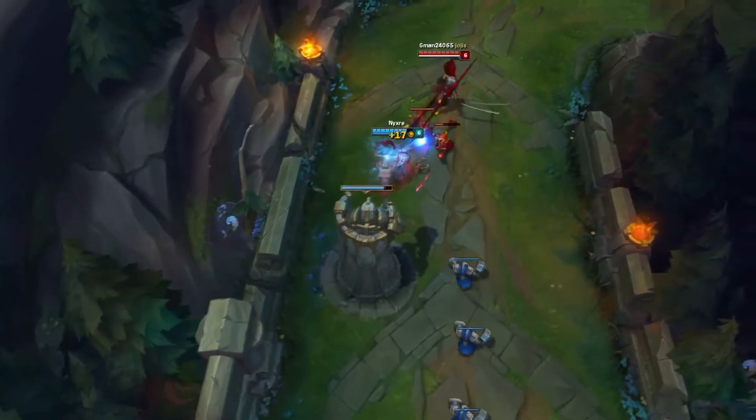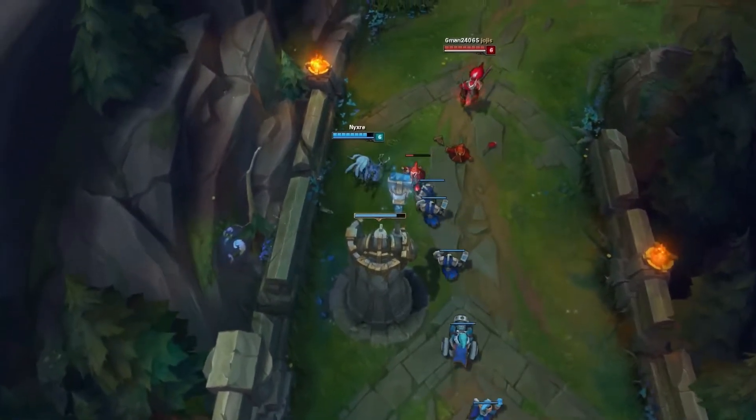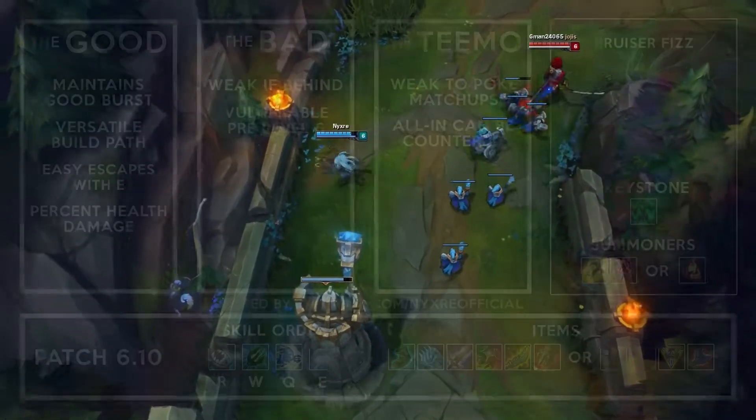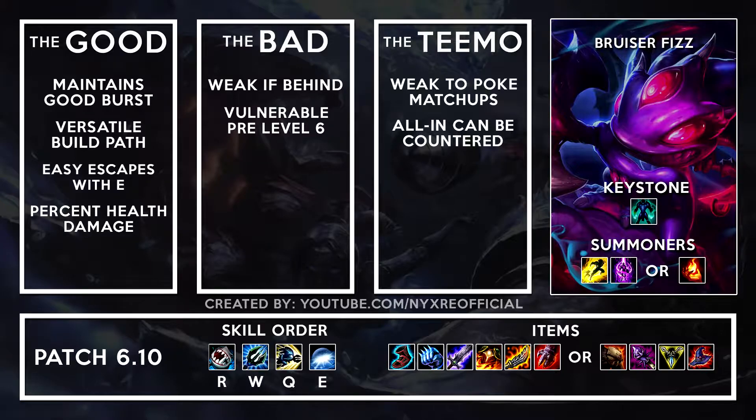My name is Nyxert and welcome back to another episode of The Good, The Bad and The Teemo, where today I'll be covering Bruiser Fizz. Here is a reference guide for today's video. I only tried this specific build out in the top lane, as I feel that mid lane Fizz should pretty much always go for a standard AP build because it is better in every regard there. An Imgur link for this reference guide can be found down in the description below.